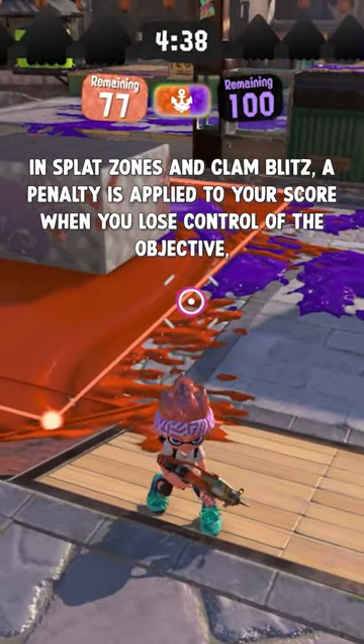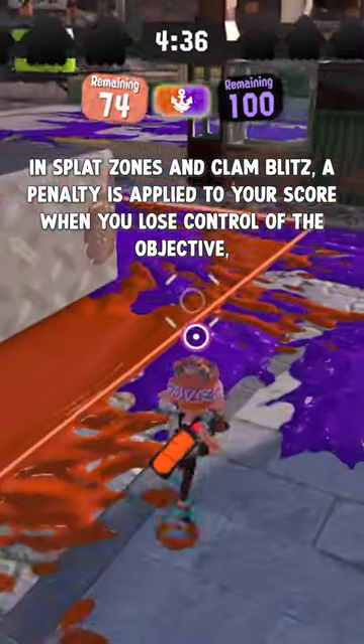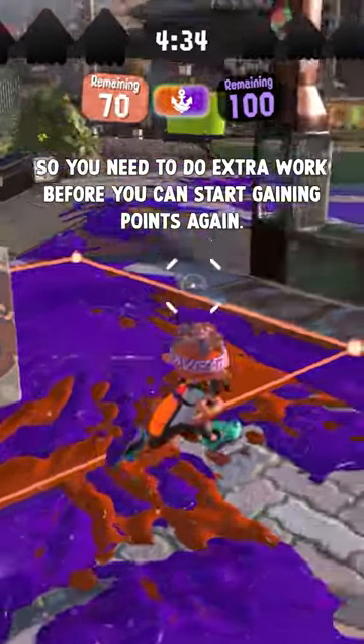In Splat Zones and Clam Blitz, a penalty is applied to your team's score when you lose control of the objective, so you need to do extra work before you can start gaining points again.